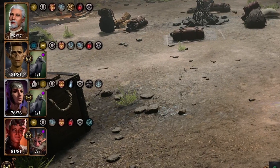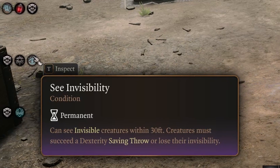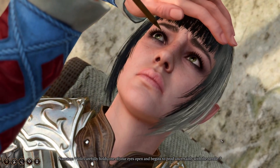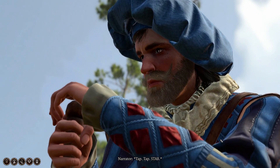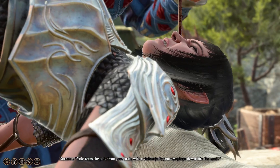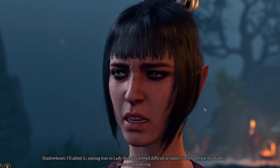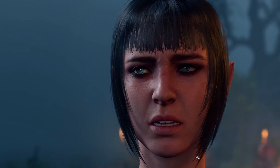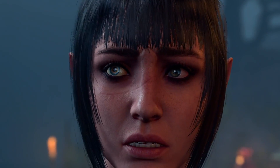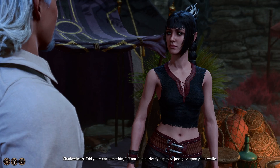The last ability to mention is the permanent See Invisibility you can pick up in Act One. If you ask Volo to try and cure your condition, you'll end up losing your eye and getting it replaced with a new one — but you get permanent See Invisibility. This is perfect for a build like this where we're staying near melee anyway. The replacement eye is almost the same color as Shadow Heart's own eye, so it's barely noticeable.